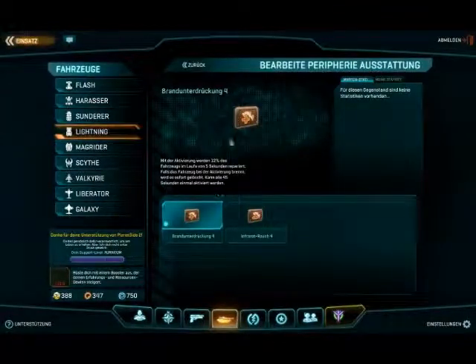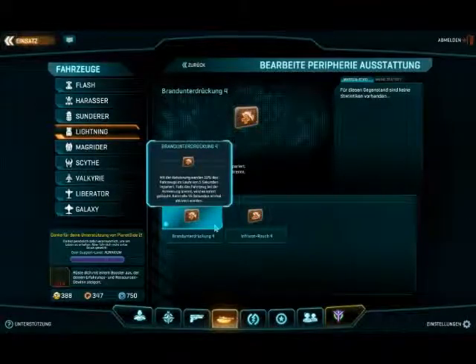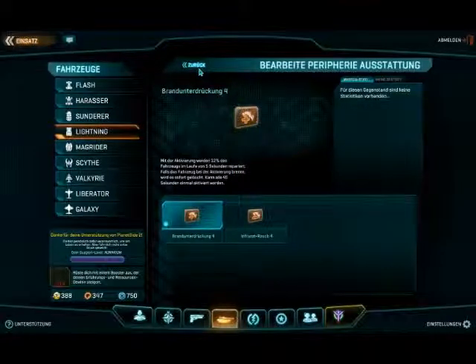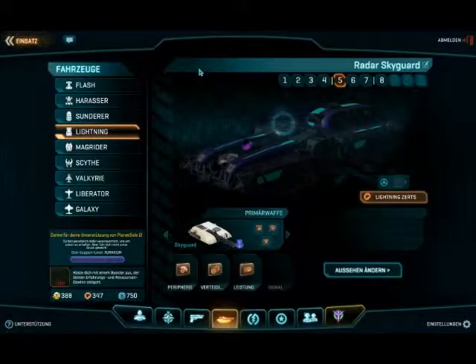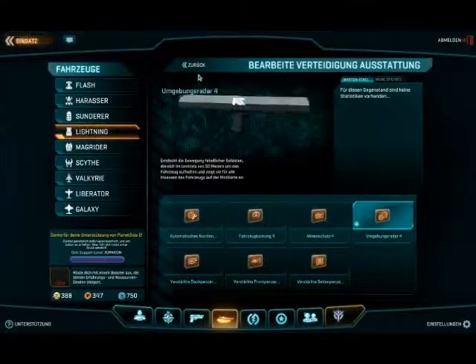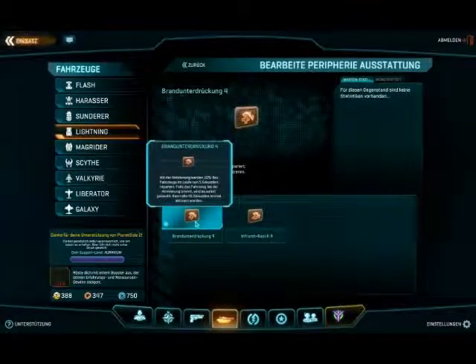Now for the utility slots — you have two options: the fire extinguisher and the infrared smoke. My recommendation is the fire extinguisher, because it repairs 12% of your vehicle and extinguishes fires, essentially letting you heal in the midst of battle. What a lot of people don't know is that a Dalton normally takes three shots to kill you, but if you have the top armor defense slot combined with the fire extinguisher used at the right time, it can require a fourth shot. In many fights, the fire extinguisher has been the difference between life and death for me. Definitely worth fully certing — at max rank it only takes 45 seconds to recharge.